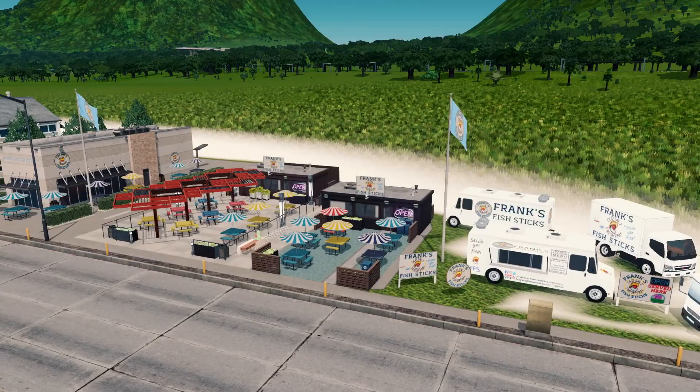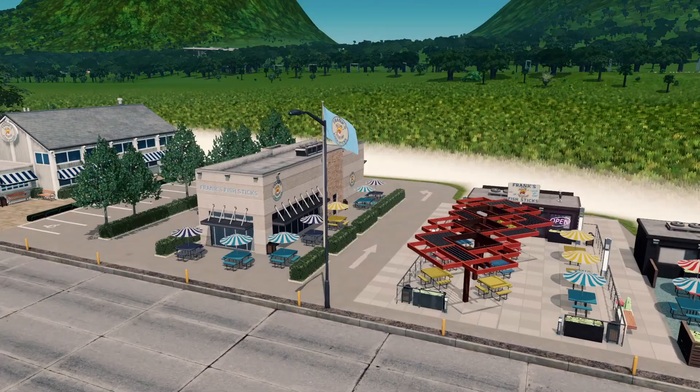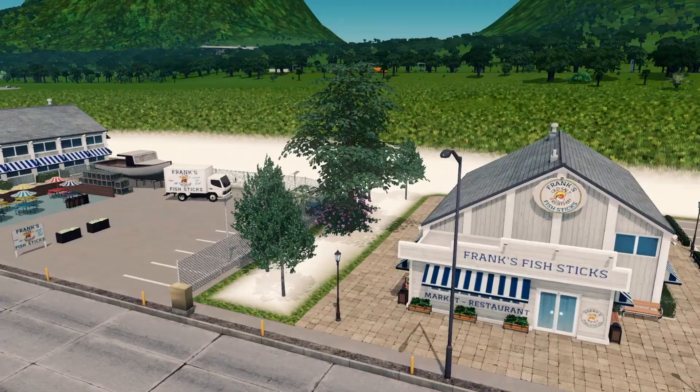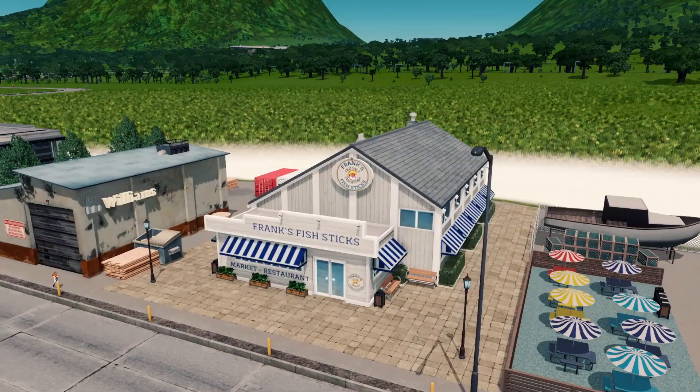Here's a nice overview of all the assets in this one-click collection on the Steam Workshop - it'll be linked in the description below. Grab it, play around with it. There's so many fun things you can do in your city, and if you're on Discord, tag Larry and I in your screenshots. We'd love to see what you build with this collection.